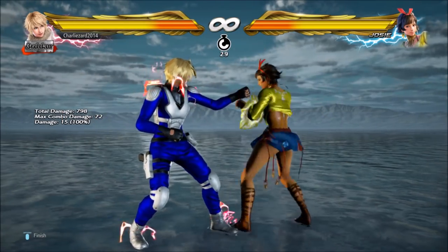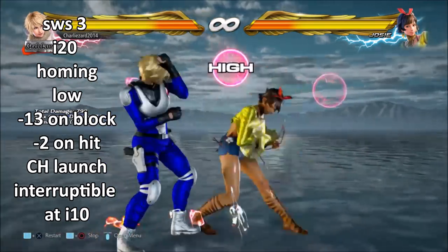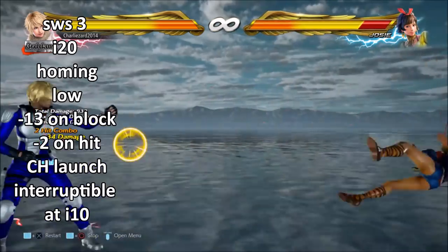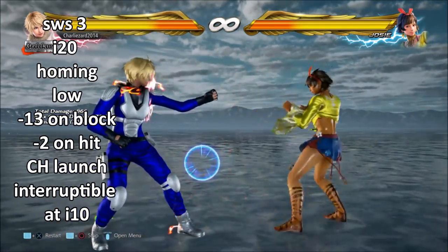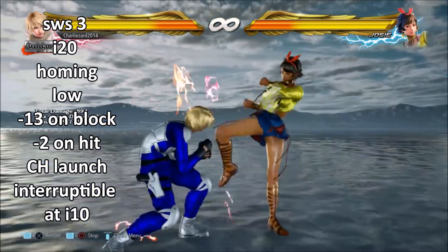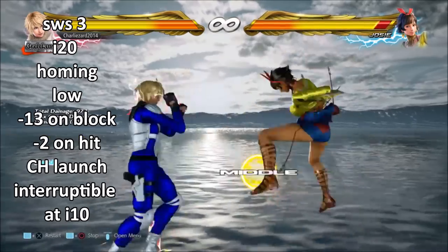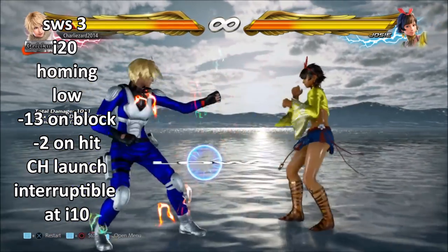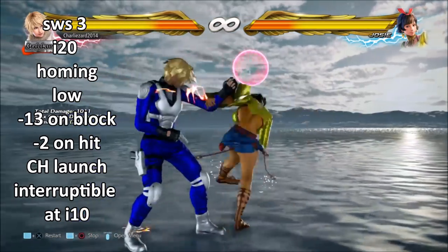Switch stance 3 is her low option. As you can see by the animation it is a homing move, so you cannot sidestep or sidewalk this move. If you duck, you will have blocked it. It is minus 13 on block, so a lot of characters get a decent mid punish there — a shoulder tackle, a knockdown, something like that. It's pretty important in this matchup to know which of Josie's lows are minus 13 and punish them with something better than while running 4.